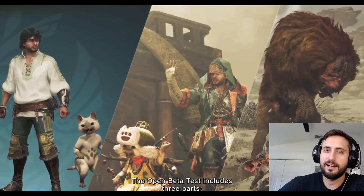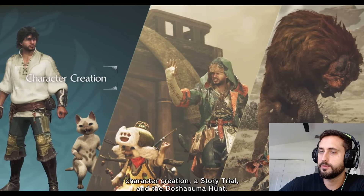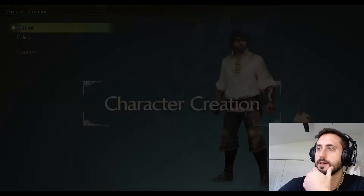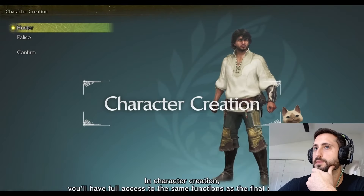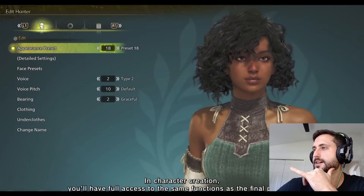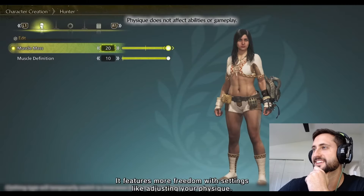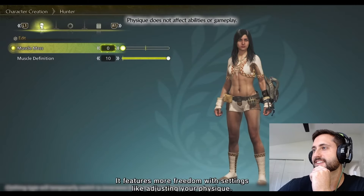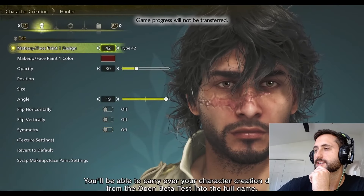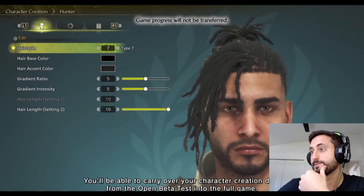So I want to play on PlayStation 5, but my capture card doesn't work with my PS5, so I might have to do Steam so I can record stuff and make some videos on it of me playing the beta. That looks like — that looks like an old Chris Pine, like adjusting your physique. Jacked. You'll be able to carry over your character creation data. The character models look damn good. Into the full game. Crazy good.